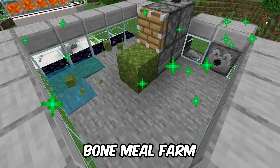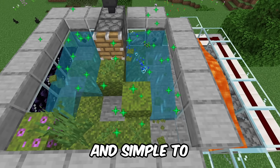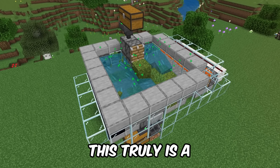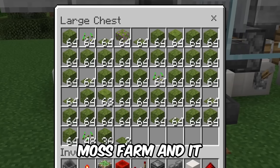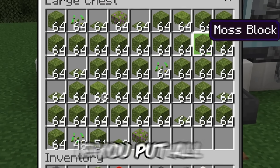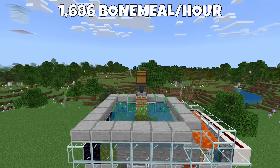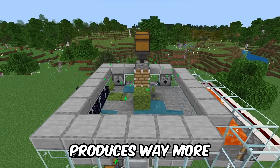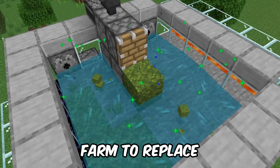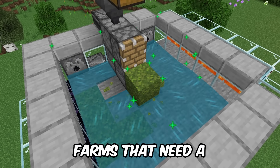A new simple and easy moss and bone meal farm for Minecraft Bedrock Edition. This thing is incredibly cheap and simple to build, and it works on any Minecraft world for Bedrock Edition. It produces about 18,500 moss items per hour. If you put all that into a composter, you'll get a profit of about 770 bone meal, so this farm produces way more bone meal than it consumes.